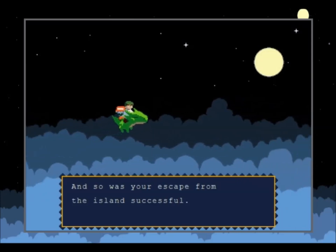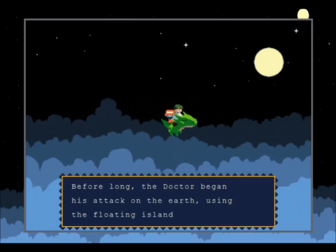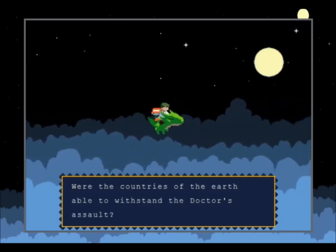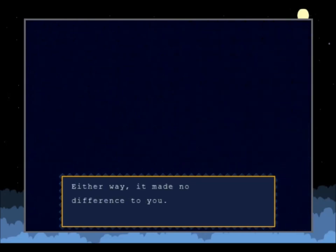And so your escape from the island was successful. Before long the doctor began his attack on the earth using the floating island as a base. Were the countries of the earth able to withstand the doctor's assault? Either way it made no difference to you. Together, deep in the mountains far from the doctor's reach, you and Kazuma quietly lived out the rest of your days. The end.